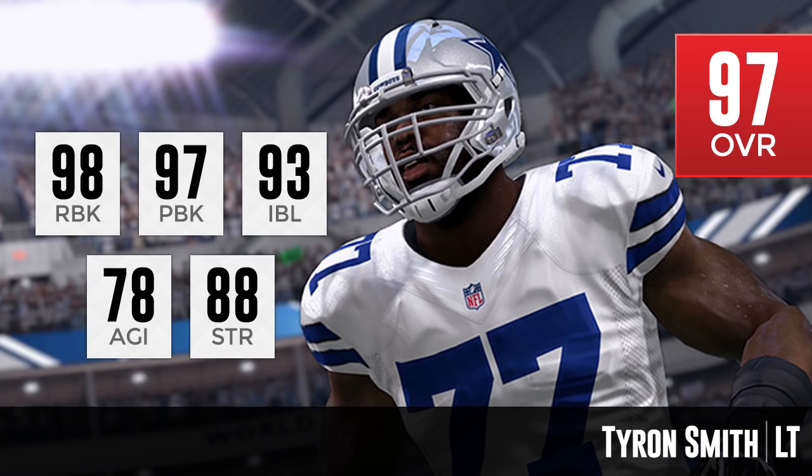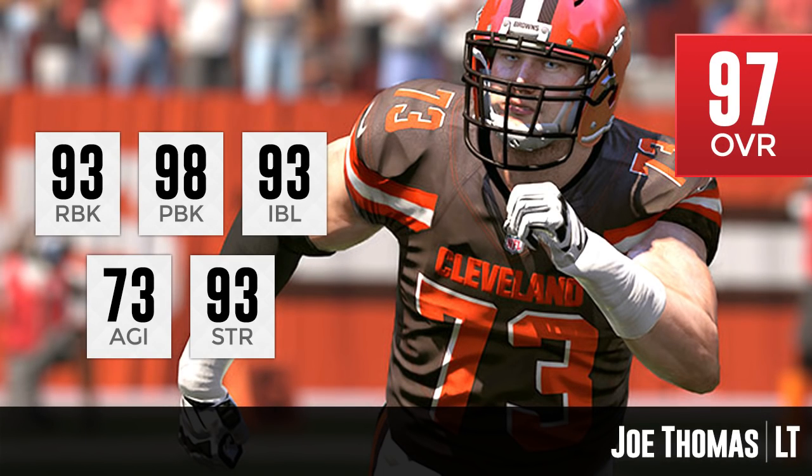Would you rather have the number one guy? That is Joe Thomas. His attributes are 98 pass block, 93 run block, and 93 strength. But where is he really that much better than Marshal Yanda? He's five lower in run blocking, only one higher in pass blocking, and their strength is exactly the same. His impact block is 93 and agility is 73 — so seven higher in each of those over Yanda. But I would personally rather have Marshal Yanda; I think he's the best offensive lineman in the game based on what I've seen work in the past three Madden games.